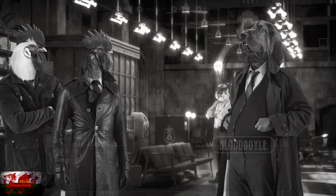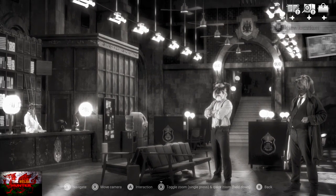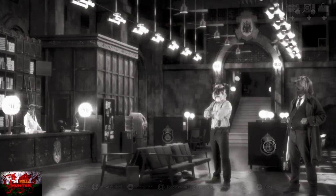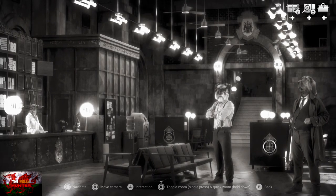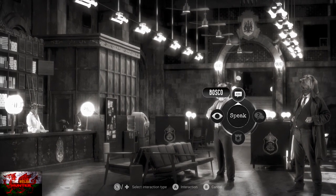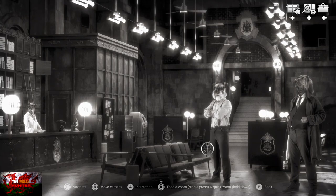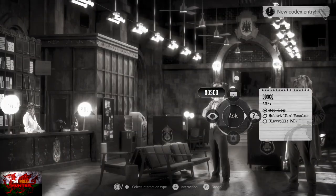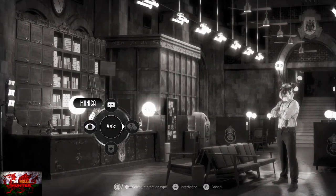Talk to Blood Boyle on the very right-hand side — keep speaking until dialogue options are all done. Then have a look at the police crest next to him on the desk, interacting until the same dialogue appears. Then talk to Bosco again on the left — exhaust all dialogue — and then ask him about the hot dog. That's all we need to ask him for now.